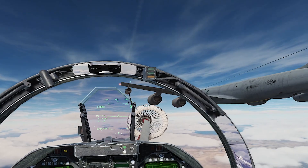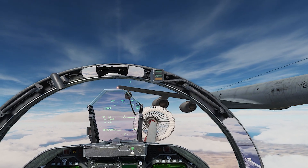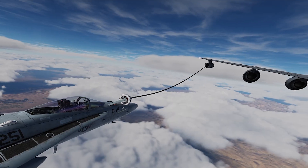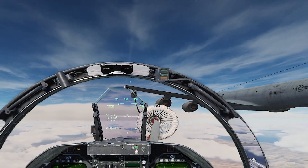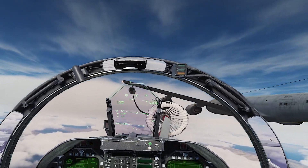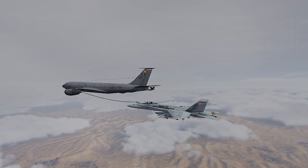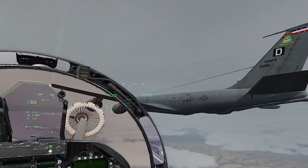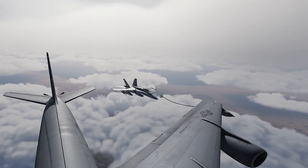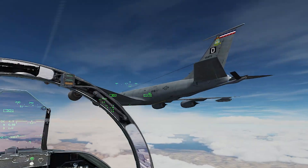Now all you need to do is stay in position with micro-adjustments during the complete time of refueling. With the Hornet you can actually just let go of the stick — for instance, right now I'm not holding my stick at all. It's much easier when the tanker is travelling straight forward, but the principle is the same if the tanker is in a turn. We are receiving fuel, as we can see on our fuel page. We are coming into clouds — that's a little more exciting. Taking in the probe, and we are going to slide under and over to the right-hand side.